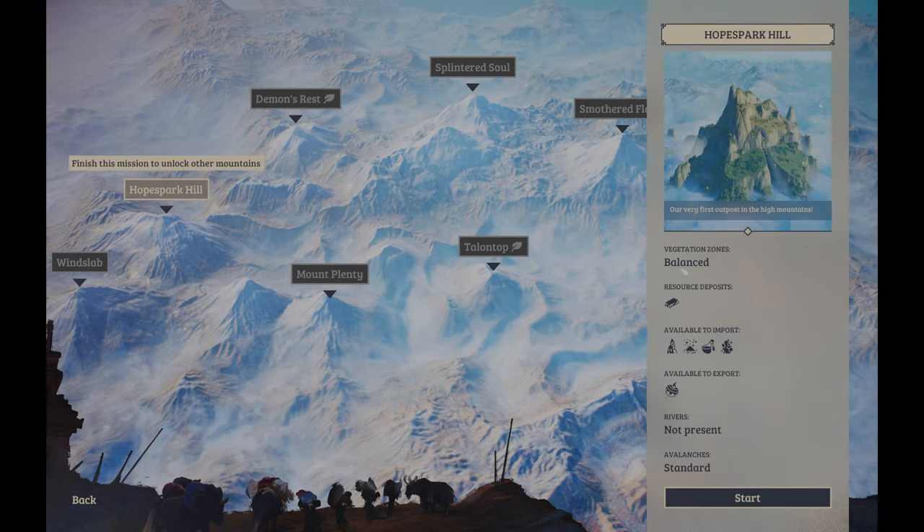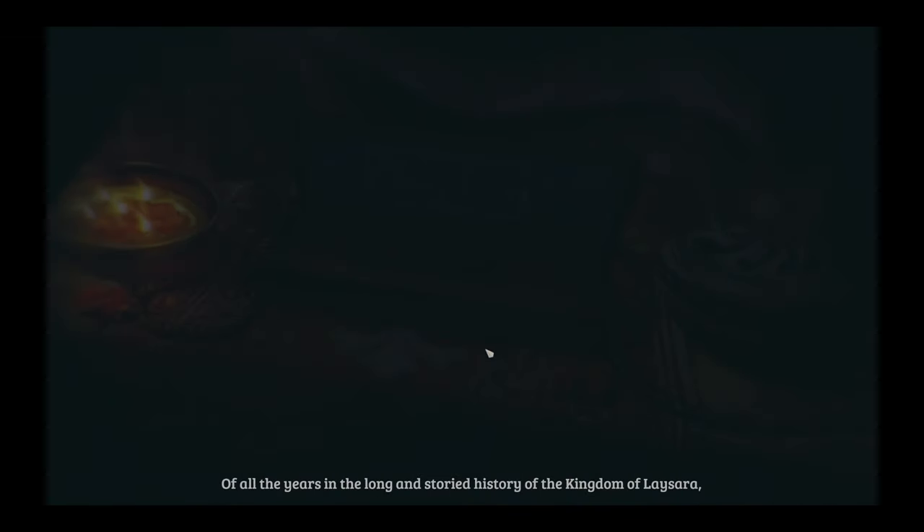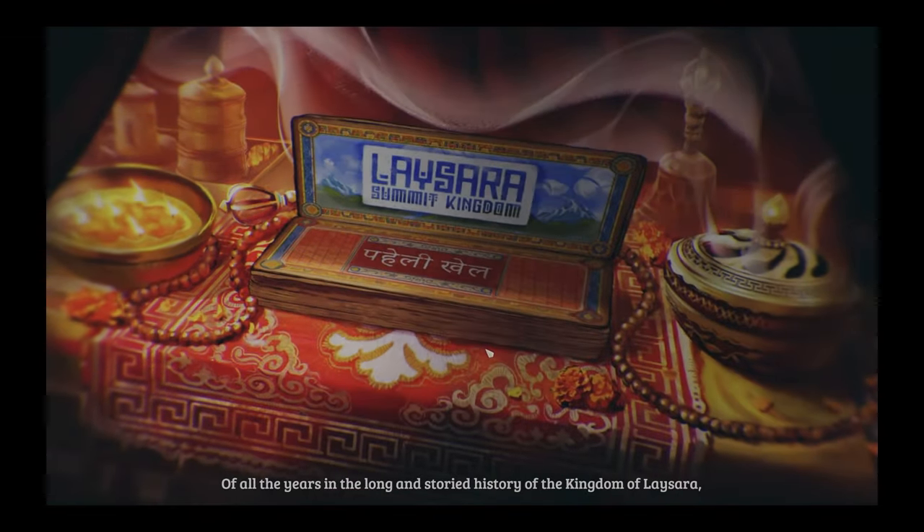You can hover over the map to see resources available to import: salt, perfumes, gold, copper, butter, lamps — didn't even know about that. River is not present, avalanches are standard. So yes, there are avalanches — that's going to be interesting across the long and storied history of the kingdom of Laysara.